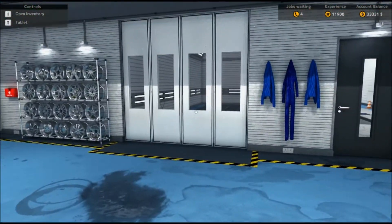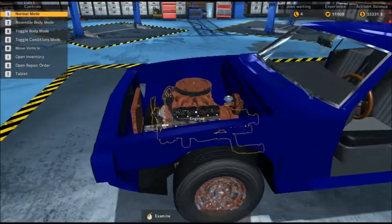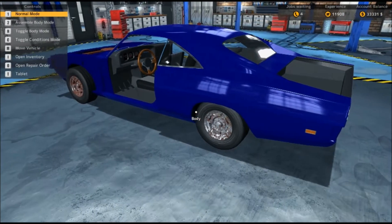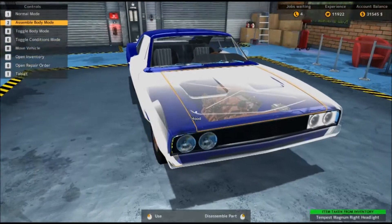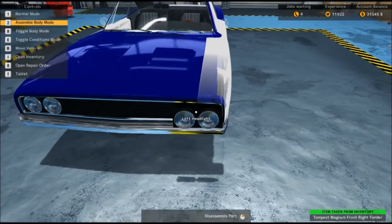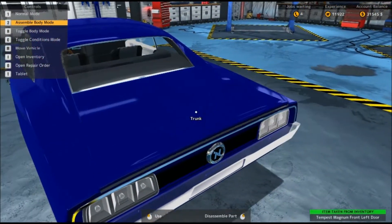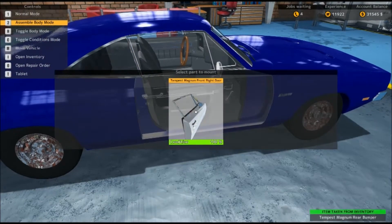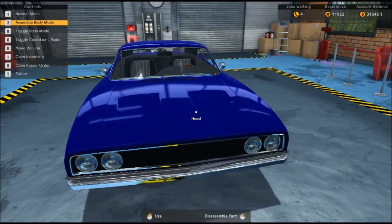And then I'm going to put it in there and paint it the same nice blue. Then we're going to throw it on the rack and strip it down and refurbish it. All right. So here is the car stripped down. We're going to start putting the body back together. It looks like it doesn't need a paint job. We'll look and see what the body condition is — it says body condition is 100%.